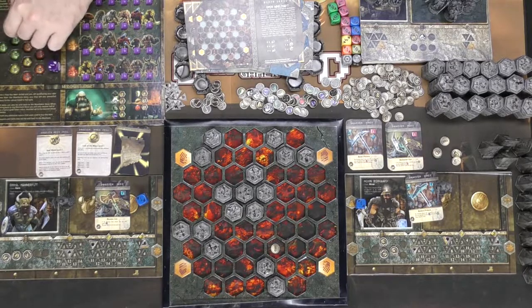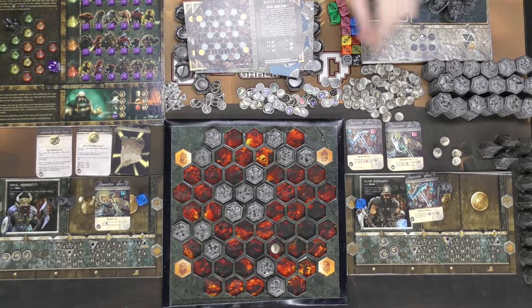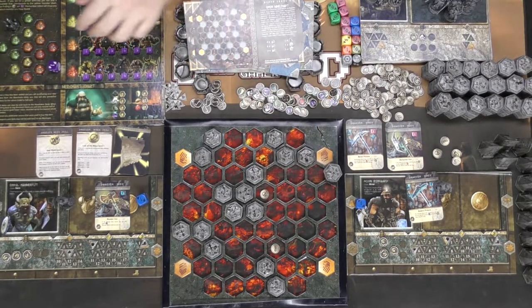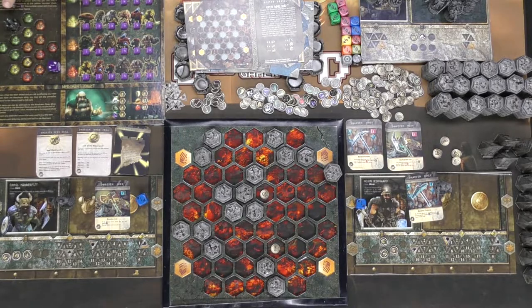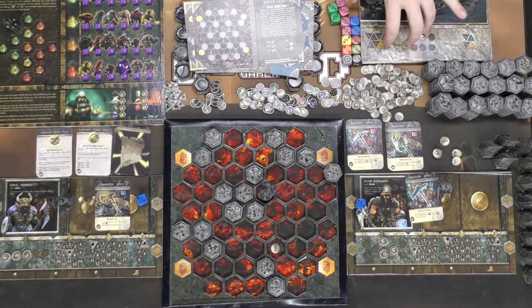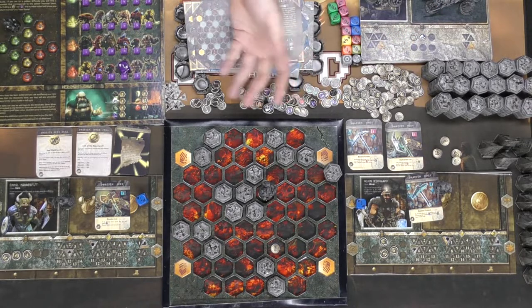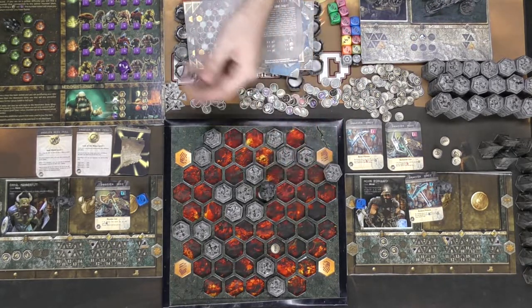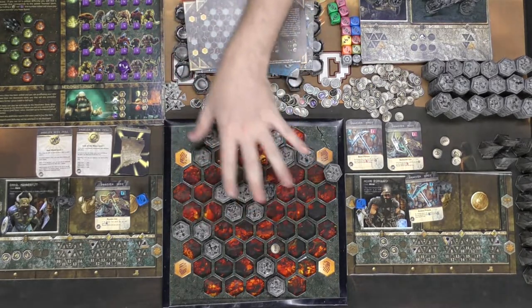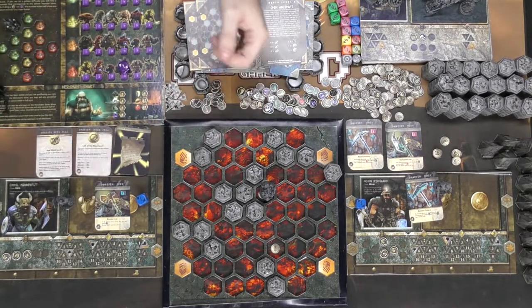Whenever you move up or down a depth, you advance the crystal on the track, making it progressively more challenging as monsters become more likely to appear. If a monster token is pulled from the bag, you check the color of the crystal — if it's green, you look at the green tier, roll the die, find the matching monster number in the stack, then place that monster and its board in the area. The monster then acts like another player, moving around the board and fighting you.